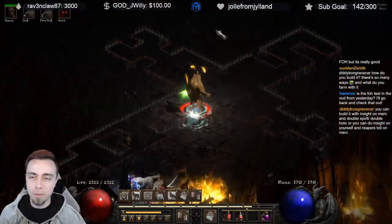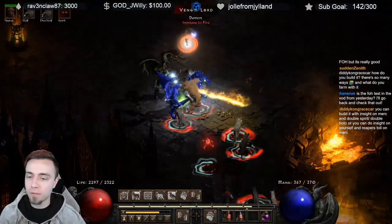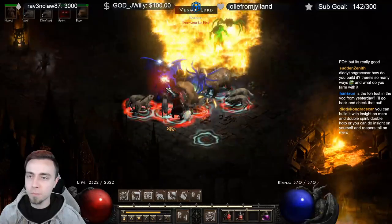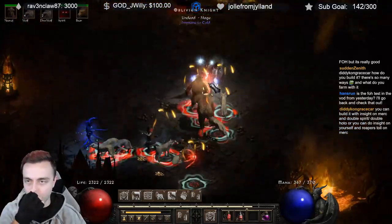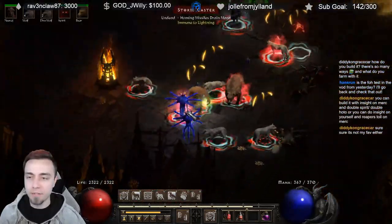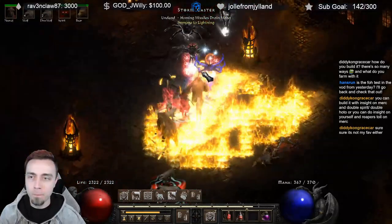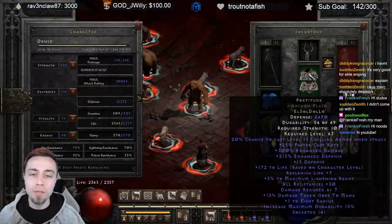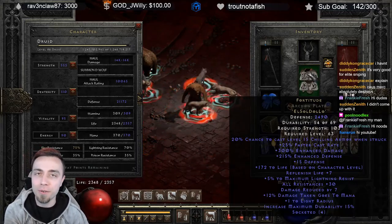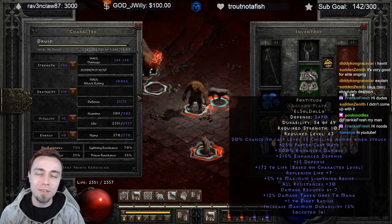Other than the Ethereal Breath of the Dying Archon Staff — which is not expensive, though definitely not a Day 1, 2, or 3 get — it's realistically not that bad of a weapon to find, since you can just Larzic Quest any Ethereal Archon Staff you find and you'll have the near-perfect base. The rest of the gear is pretty simple: we're using a Fortitude, but you could use an Enigma to teleport, and the Strength on Enigma will offset some of the enhanced damage you're losing.